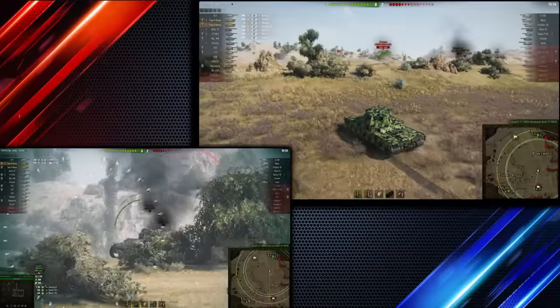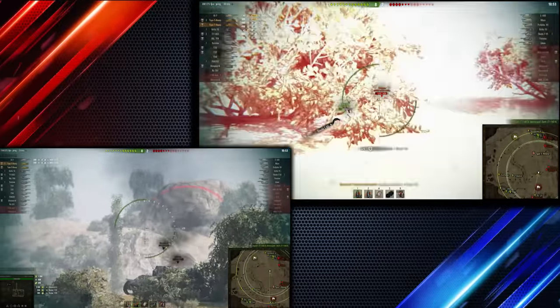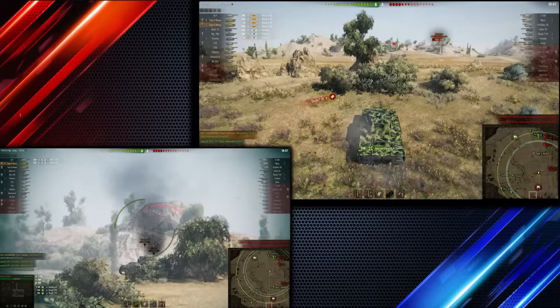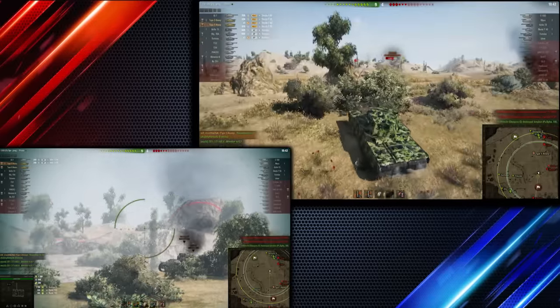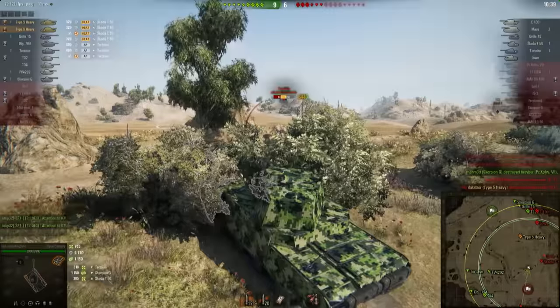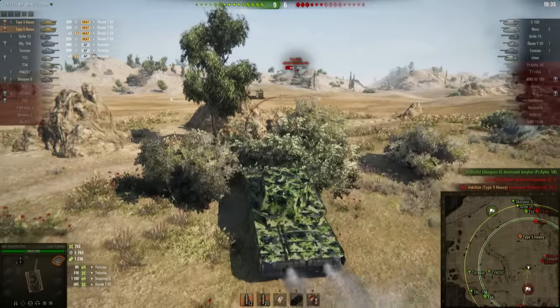The one thing to watch out for with this gun is it has a big splash radius — and this is both good and bad. When shooting at tanks, be careful that your allies are not near the enemy tank, or you might end up splashing them both, or in the worst case killing your ally in the process as demonstrated in this clip. Always make sure you think very carefully about the shots you take and your teammates that are nearby.